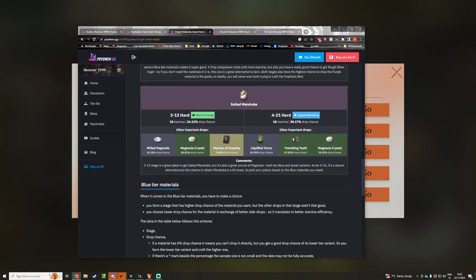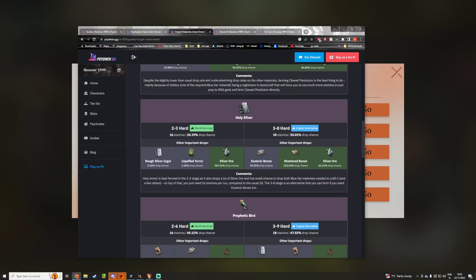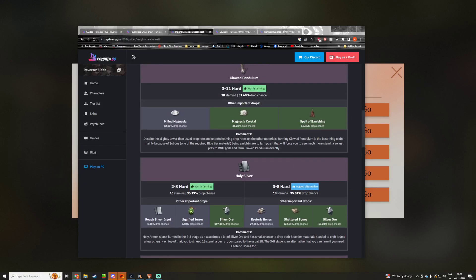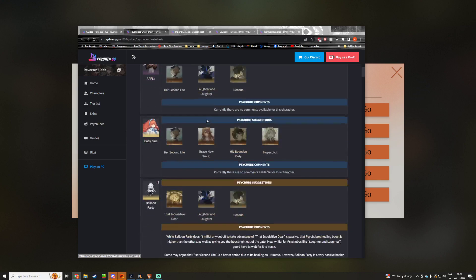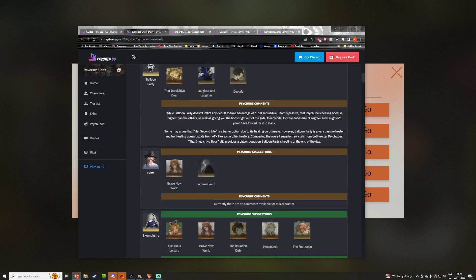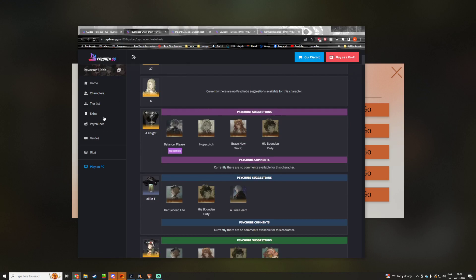This is a very good well of information for what you can do. I'm not the best player — I don't want to appear to be. I just want to give you information that I found useful, and you can do it however you want. Also, psy cube suggestions for each character are on there too, which really helps.